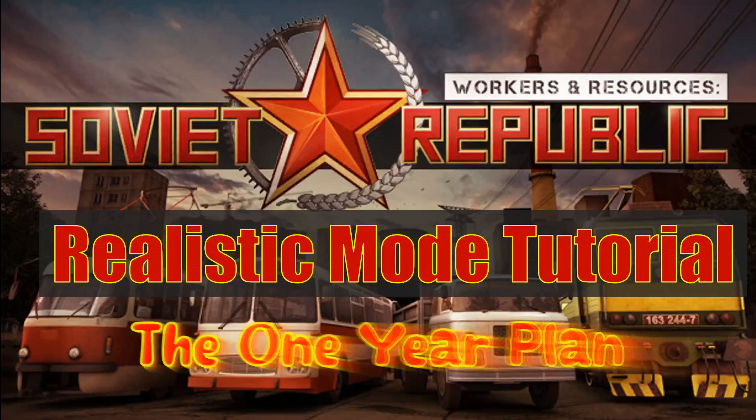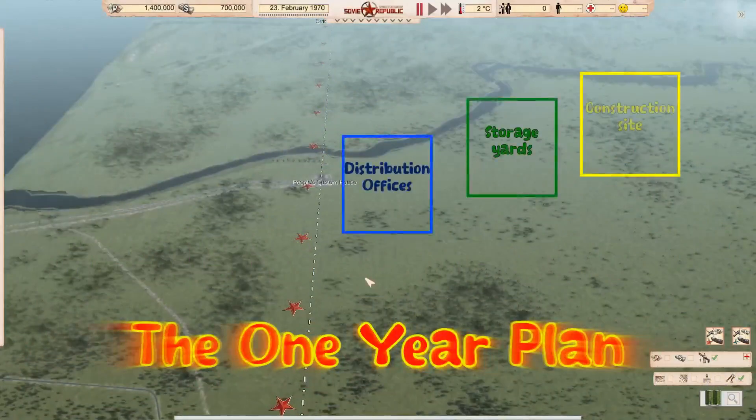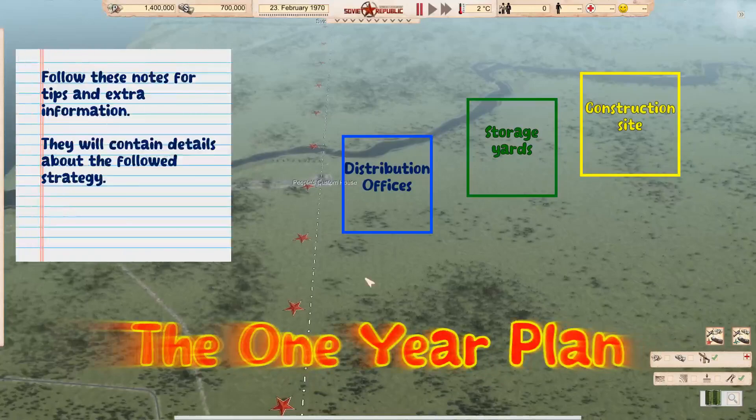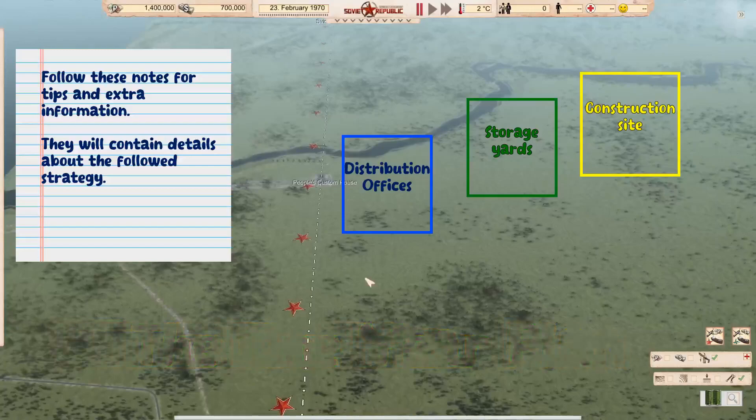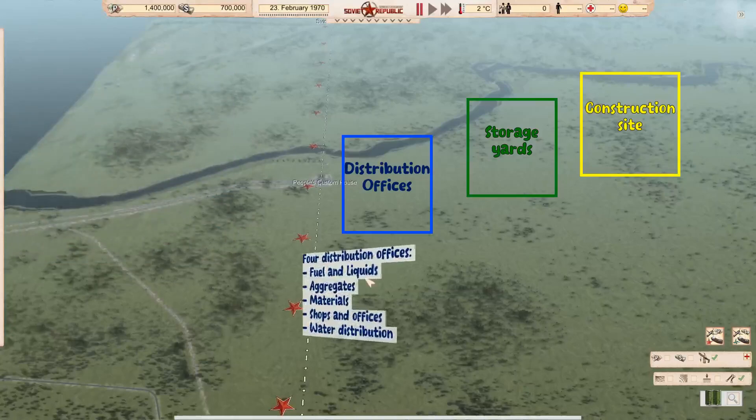Hello and welcome to this tutorial for Workers and Resources: the one-year plan. This tutorial is especially for the realistic mode within the game and will ensure that after one year you have a working city with 500 citizens or more. You'll have supply facilities for boards, bricks, gravel, asphalt and concrete, and a farm that is ready to sow before the next year.